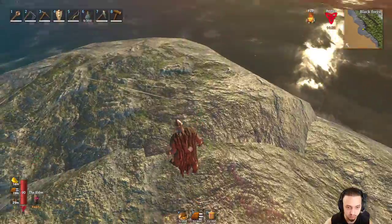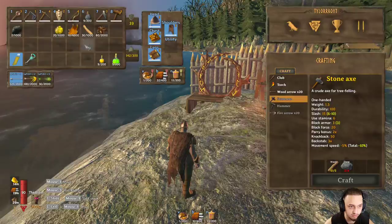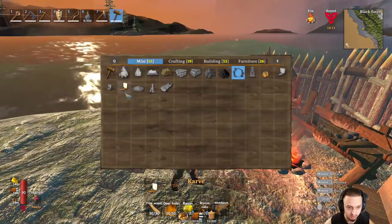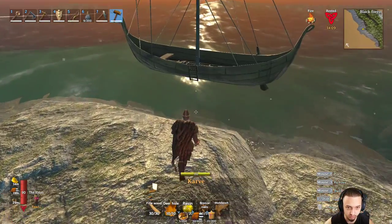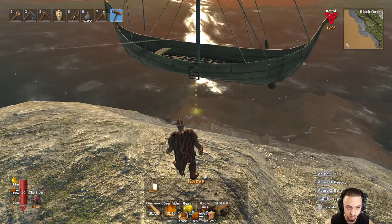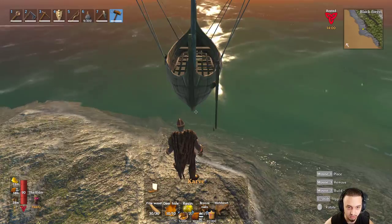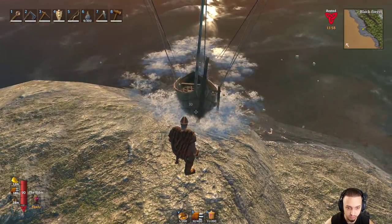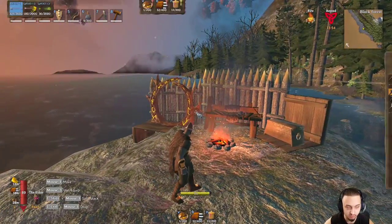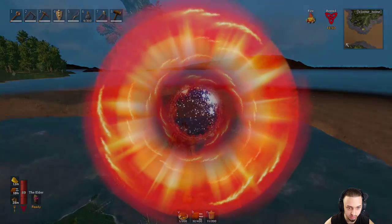So we're going to make a little ship — gathered all the materials already, did a little bit of farming. Made this karve. Don't really know how to operate it but we're going to find out. I think it goes this way, I don't really know. After that we're going to go and get some armor made real quick. I made a portal here and that was pretty much it.